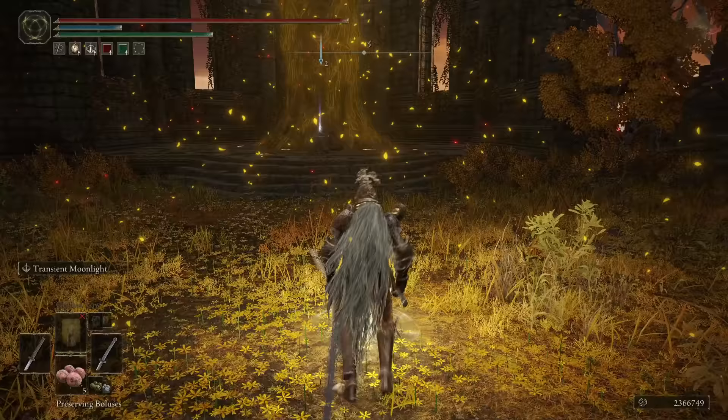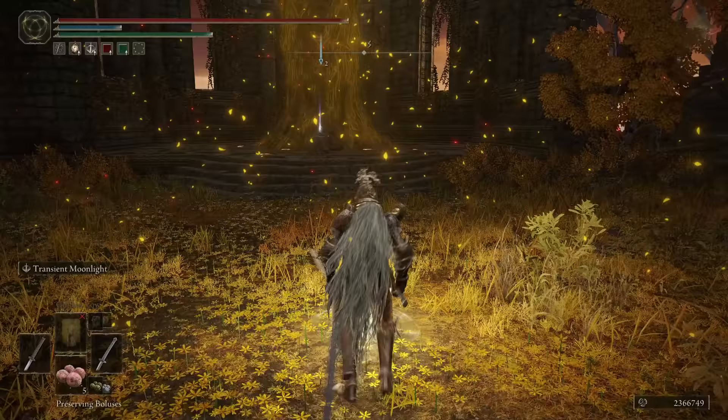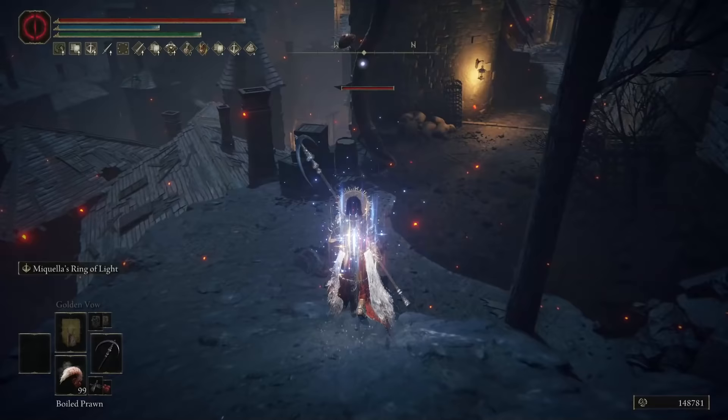Further investing will return less value per point spent. To obtain the seal, head towards the Outer Wall Phantom Tree grace location, and make your way east until you reach the Minor Erdtree Church. The seal will be there waiting for you.